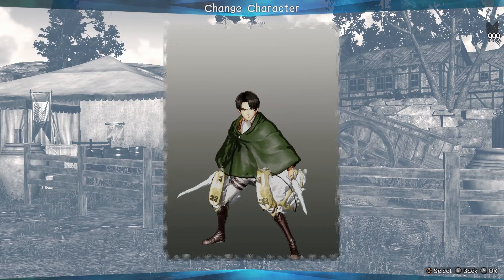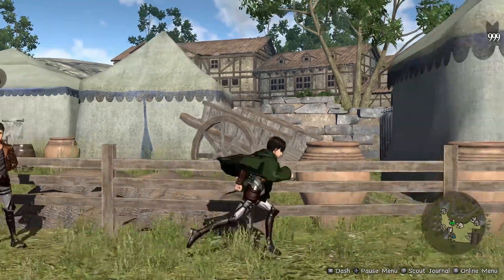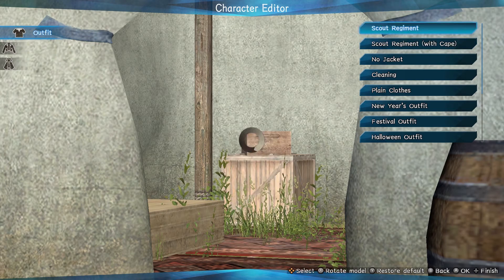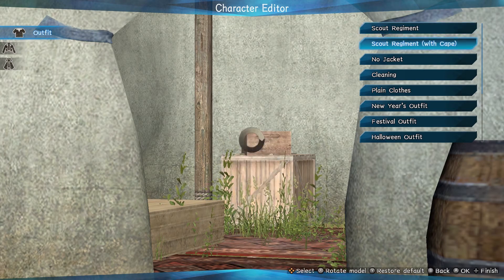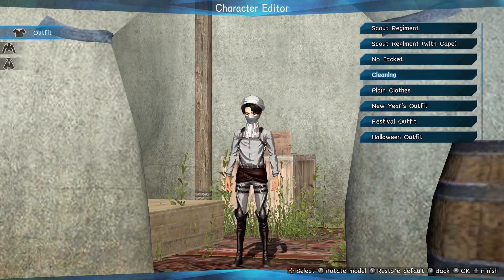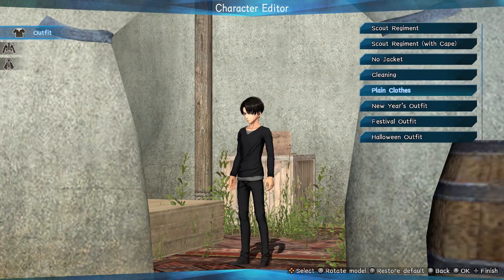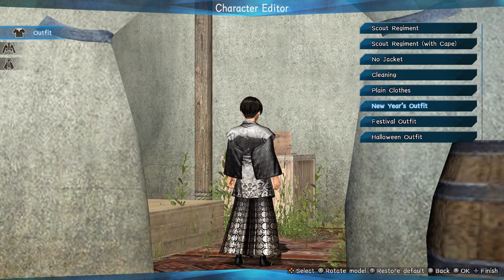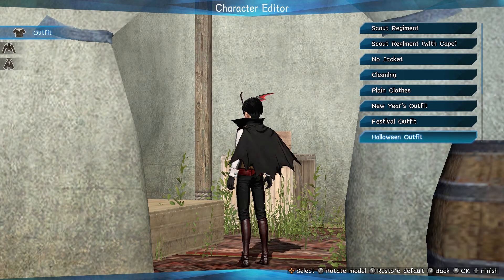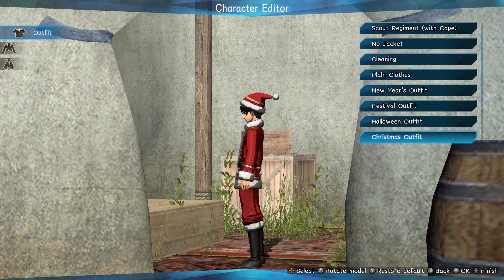I didn't realize he was next. But alrighty, let's start with his outfits. We're going back to characters who actually have unique DLC ones now. We of course have Scout Regimen, Scout Regimen with cape, No Jacket, Cleaning Levi, Plain Clothes Levi, New Year's outfit pulled from the first game, same with the festival outfit, the Halloween outfit, and the Christmas outfit.